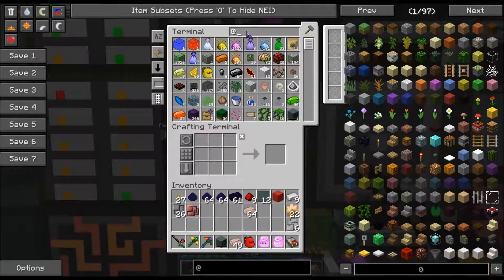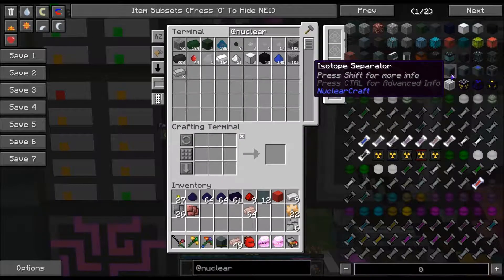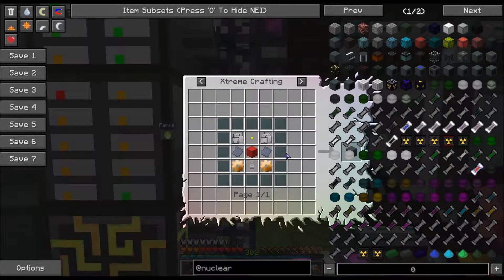If we search 'nuclear', the item that we want is the isotope separator, which we need the machine base for. And this is how you make it.